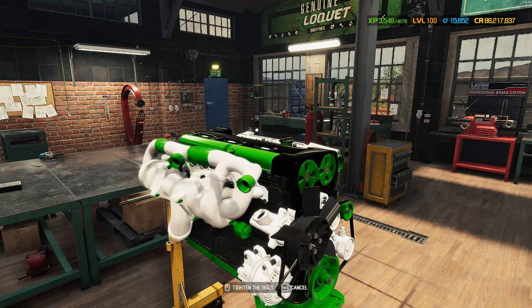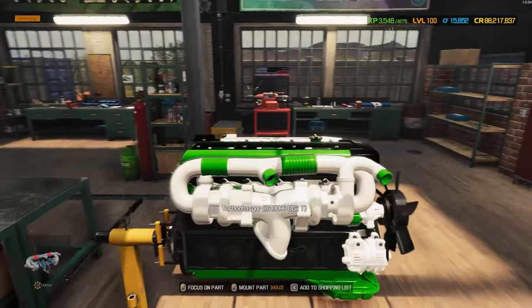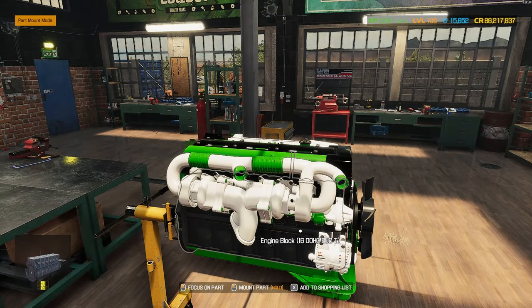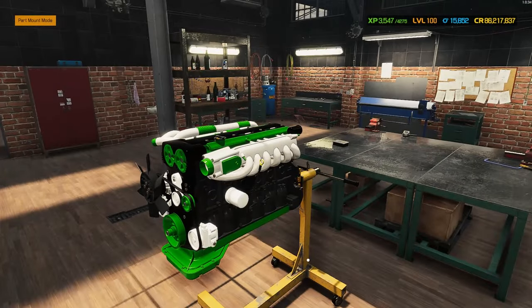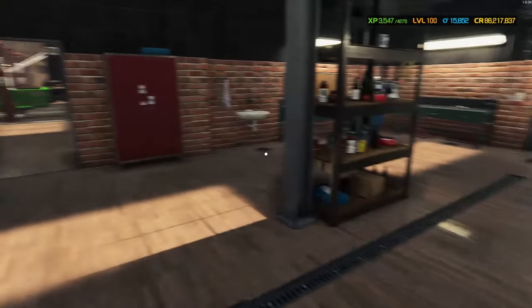I forgot a part — we'll get back to that in a minute. Fuel rail i6 in a cheeky steel black and green to finish that off. Then on with this beautiful turbocharger in white and green. And there we go — that is the i6 twin turbo engine, looking absolutely fantastic. Let's get it off the stand and dropped into the beautiful race truck.